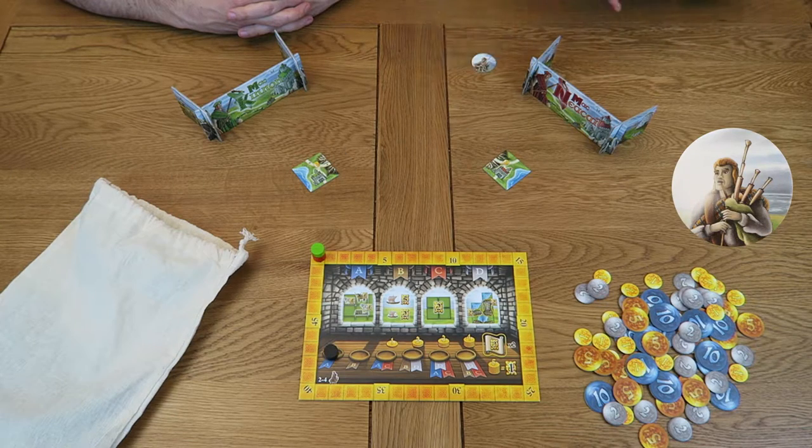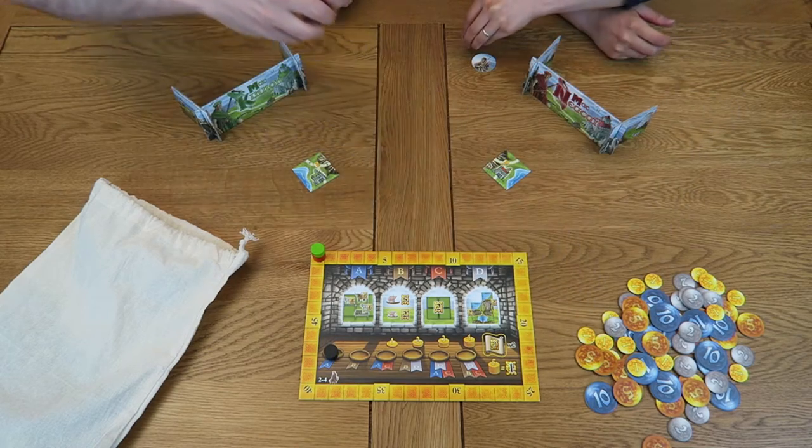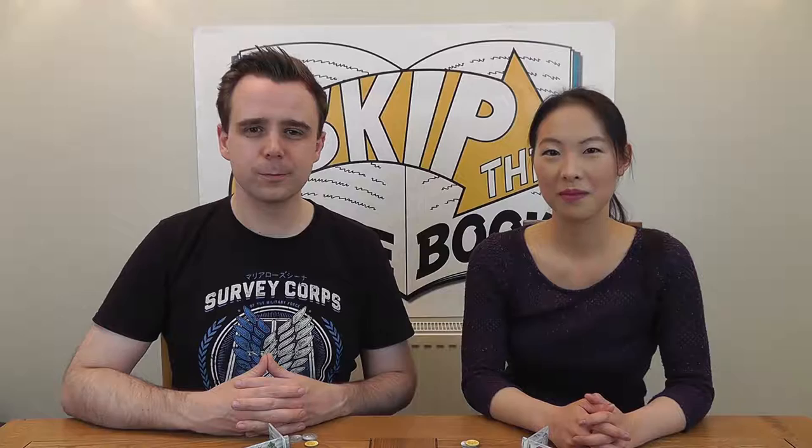First, you'll have to decide who is the starting player. In Isle of Skye, this should be the youngest and the prettiest player. This player should take the starting token. We'll begin our game with income. Each player will receive 5 gold for their initial castle tile. In the income phases of later rounds, once we've expanded our clan territory, each player will receive 1 additional gold for each whiskey barrel connected to their castle by a road.